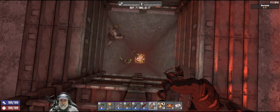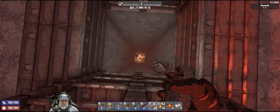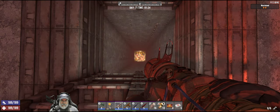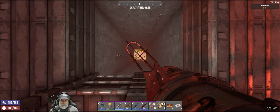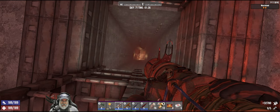The nice thing about the Molotovs is it kind of softens them up and gets them ready for a big boom. Here's another big one — let's reload first. 32,780.